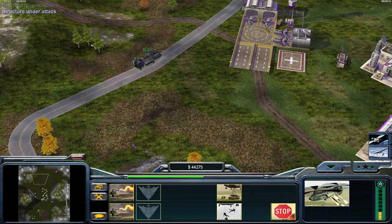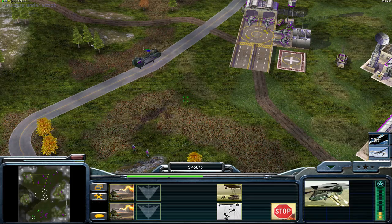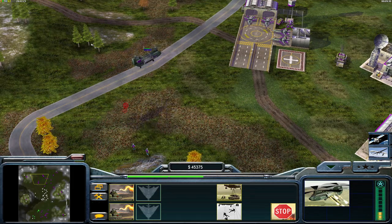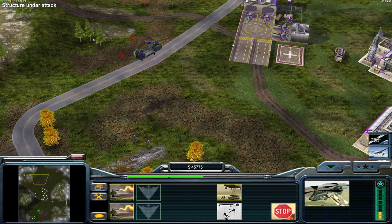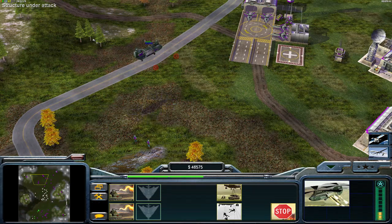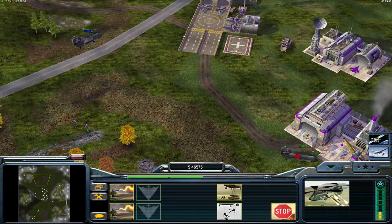So you select the chinook — if you notice, without any other units in there, just the flamers, you hold the control key to force fire the ground, but you can't click anywhere. It won't let you attack anything. That's because the flamers aren't supposed to fire outward or downwards to ground targets. They can't even attack air, actually.